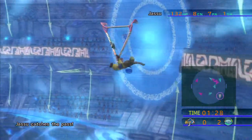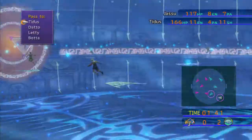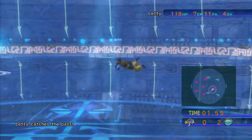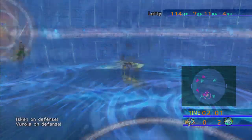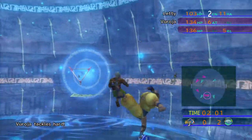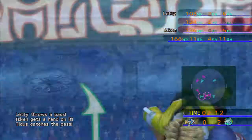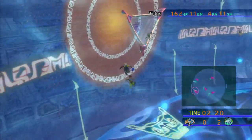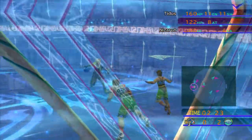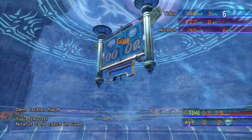Larbite swims up the middle to the goal. Jasu and Bada tag team him — Bada grabs the ball. He just gets out of range — Bada passes to Jasu, who grabs the ball. Pass to Leddy, Leddy with the ball swims up left side. Varoja and Ice Skin both meet him — Break to Varoja, pass. Varoja with the tackle, Leddy survives. Pass to Tidus — Ice Skin gets a hand on it but the pass goes through. Tidus swims to the goal with Diem on his tail. Break to Diem, shoot — Diem tackles very well but Tidus ropes it off, shoots, scores! Three to nothing, Besaid.